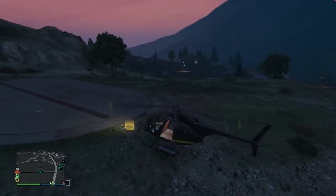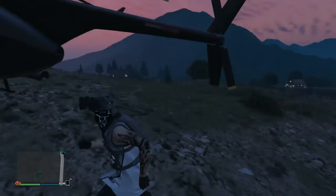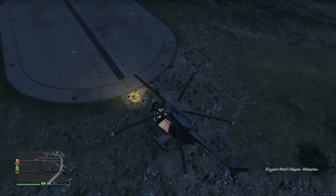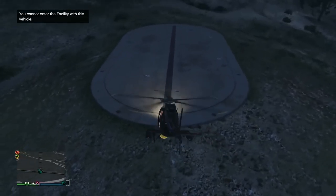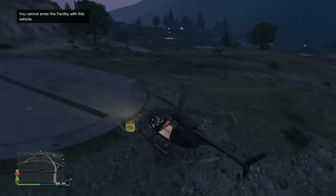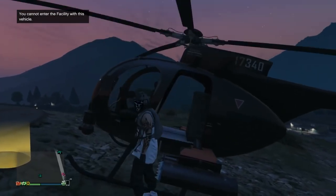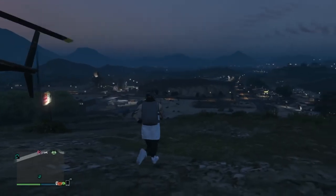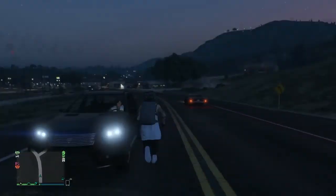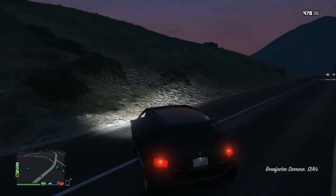Let's go ahead and get started. What you see me doing right here is parking my Pegasus vehicle. You want to get it as close to the yellow circle as possible. I recommend getting it to where you get this alert on the left: 'You cannot enter the facility with this vehicle.' You want to go far enough just to get that alert — right behind the yellow circle is close enough.